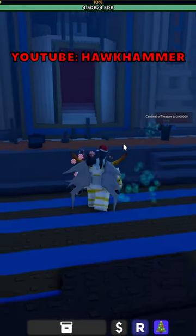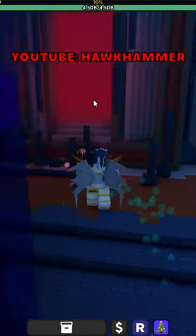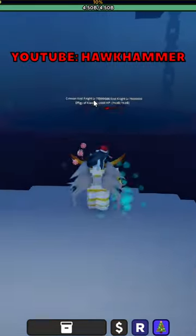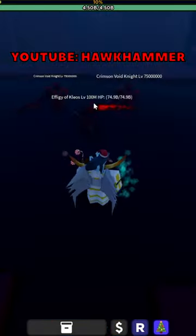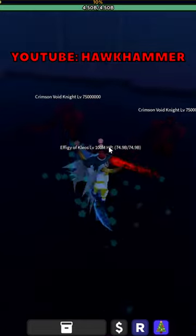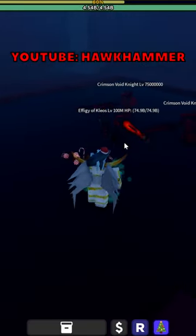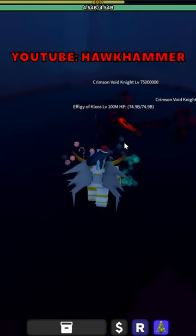Once you're on level 150 million, head towards the left side until you find a brighter red rectangle. Head inside, then jump across. You should see three enemies — the main one to focus on is the Cleos, which is level 100 million. You'll have to fight him and pick up his cubic once you've defeated him.